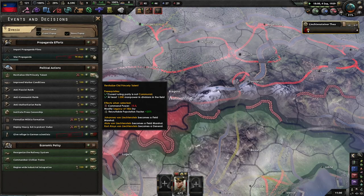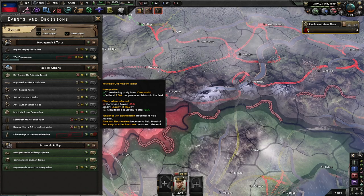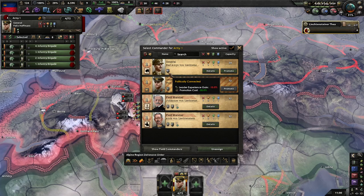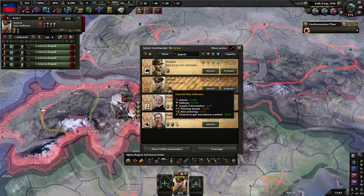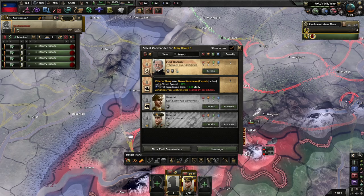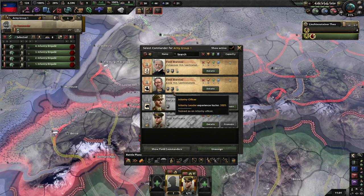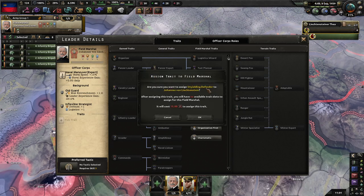We can actually revitalize old princely talent, which means we gain a third group of population or lower the research and development buff a little bit, and gain a Field Marshal, another Field Marshal, and a General — why not? I'll stick with this guy because he's less likely to get injured in combat and won't gain XP more slowly. Give our Field Marshal either Keep of Navy or old guard. The inflexible strategist gives extra defense and logistics, or infantry leader. Extra defense and logistics would be good — unyielding defender, yes please.